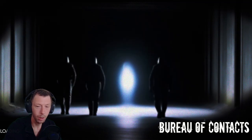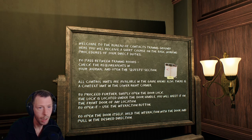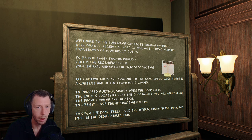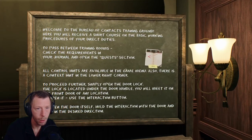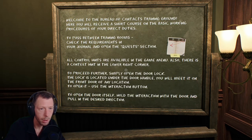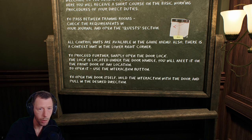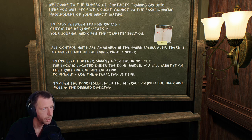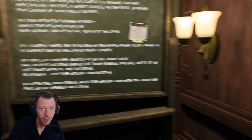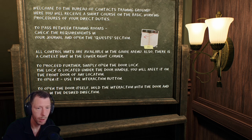First of all, let's do the tutorial. Welcome to the Bureau of Contacts Training Ground — here you will receive a short course on the basic working procedures of your direct duties. To pass between training rooms, check the requirements in your journal and open the Quests section. All control hints are available in the game menu, and there's a context hint in the lower right corner. To proceed further, simply open the door lock, which is located under the door handle.